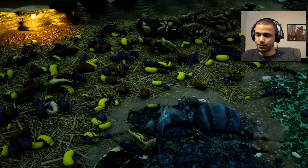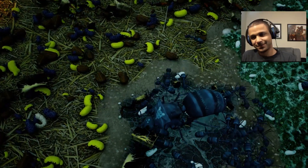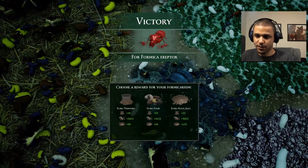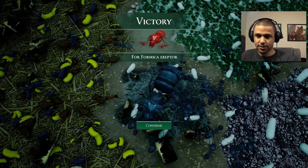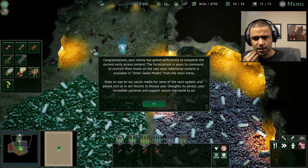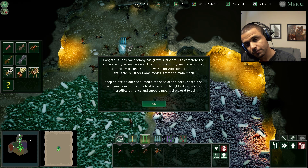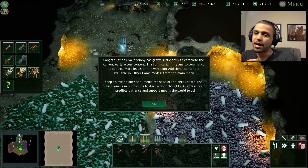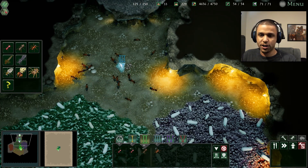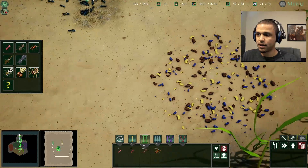"Victory to the Eruptors! The ants performed excellently against the Rufa — they just staved off an attack from forty Rufa ants. I think that's enough for now, we don't want to over-stress them." "Agreed." The Formica Eruptor — so that was the second formicarium challenge. "Congratulations, your economy has grown significantly. To complete the current early access content, the Formica Formicarium is yours to command. Additional experiments will be on hold for the time being." "No more tests." "Additional content is available in other game modes." So this is the end of the early access version. This is one of the games that I backed, so that's one reason why I have access to the early access stuff.